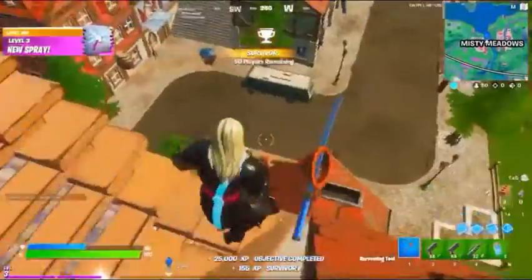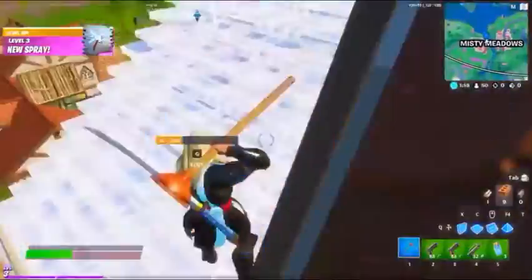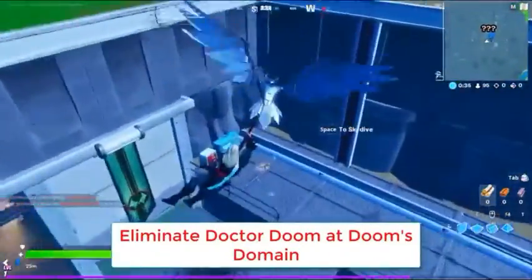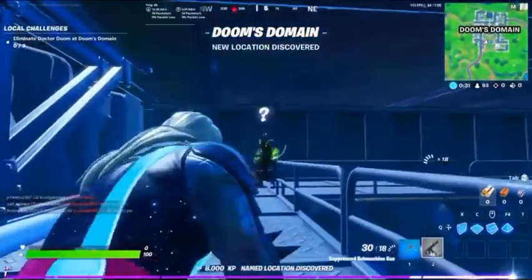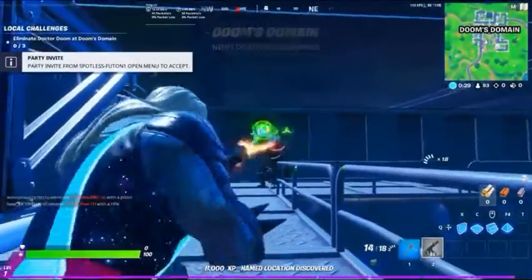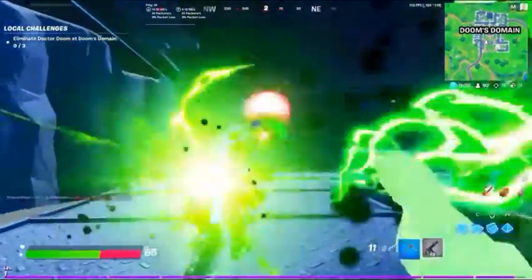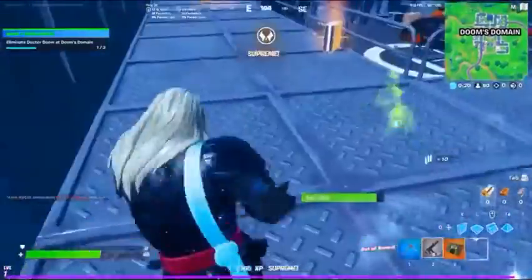The fourth ring is above this huge tower at Mesky Meadows. Here is the huge tower right here. I got sniped from here — you have to find the weapon first, then kill this guy. Here's our guy — let's kill him real quick. Oh my god, this is so cool. I killed him!